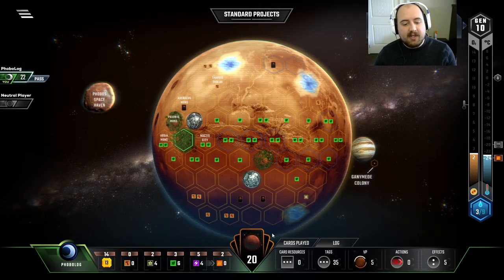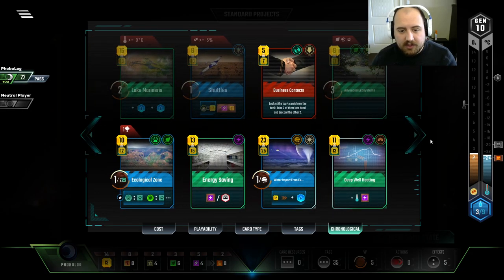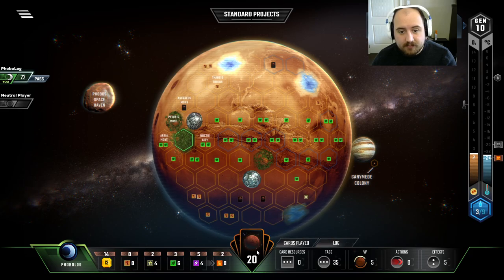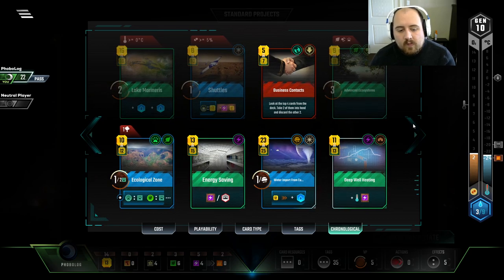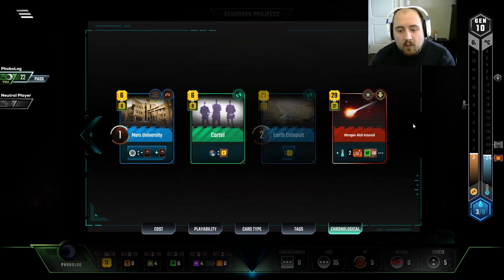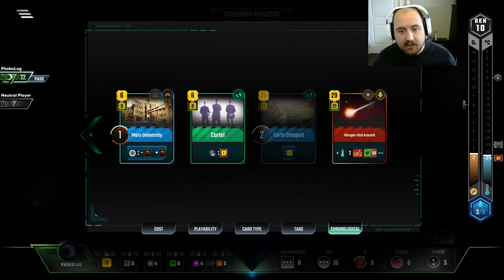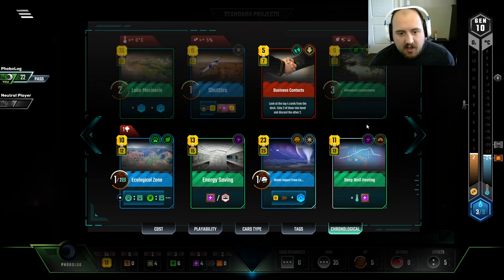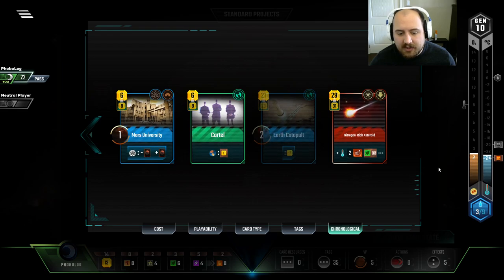Which is tricky, because like, do you play it now? You could. I'd rather have five income four times for $20 than six income three times for $18. But I get $2 off if I play it after Earth Catapult, so it does come out in the wash. I think we just save our money, get the Earth Catapult next turn.